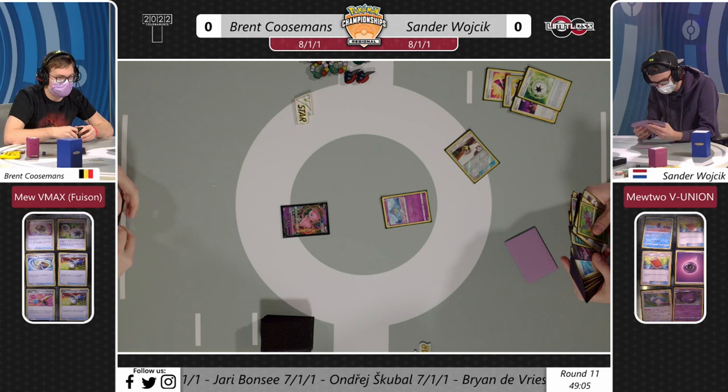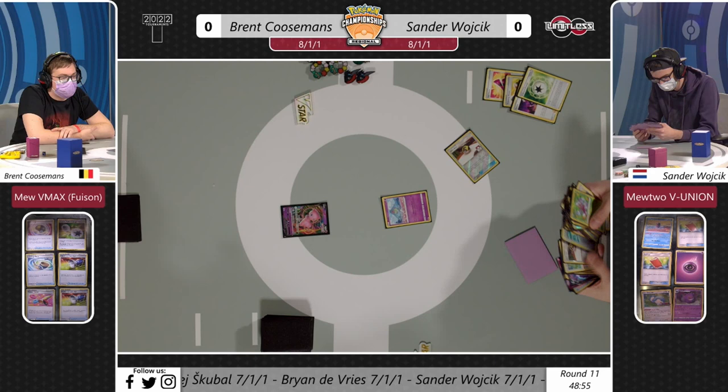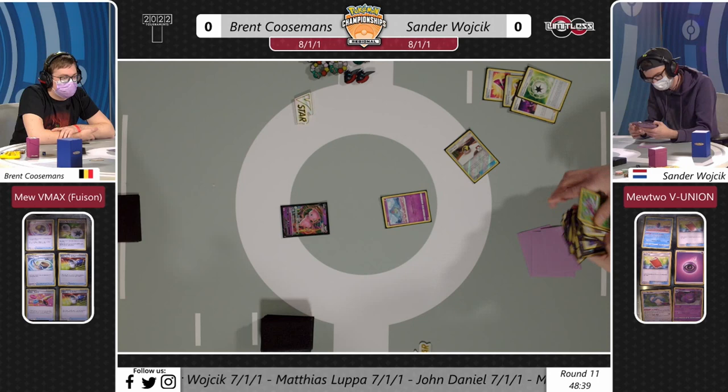It's a fantastic way to continue burning through the resources which he may not need, but also getting those pieces into the discard for that Mewtwo V-Union to come out of nowhere. We'll see lots of different spicy cards in his list as per usual - he's really refined this into a way where he's just hitting the meta once again. There are typically some matchups he might like to avoid, but here he is at 8-1-1, up against Fusion Mew.